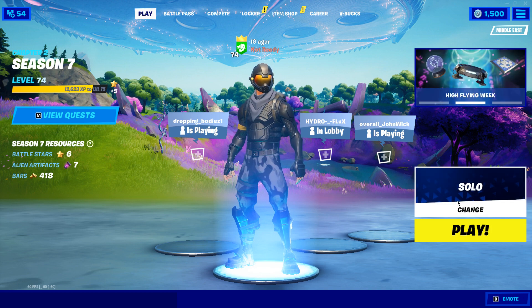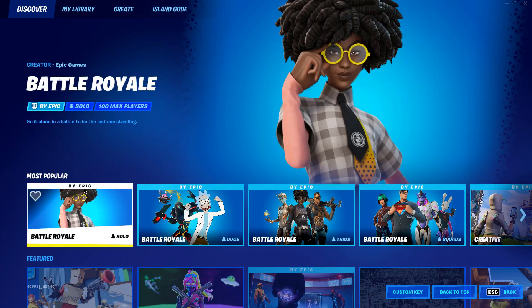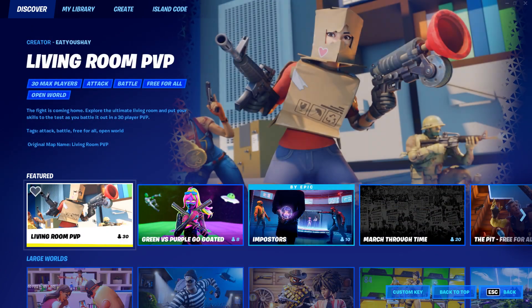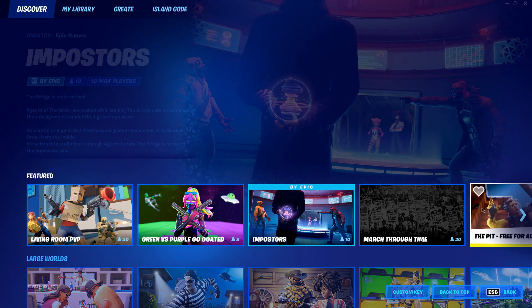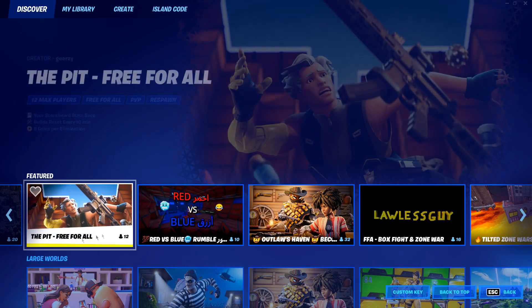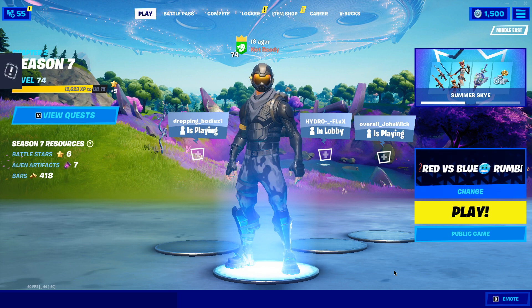Before that I'll show you guys how to get into the game mode. Basically what you have to do is press Change. Epic changed it — there is now a Most Popular tag, but you need to go down to the Featured tab. That's where the Red vs Blue Rumble game mode is. Just go right and there you go — Red vs Blue Rumble, it's next to the Pit. Press it and then press Play.